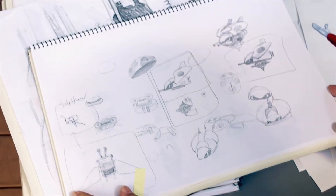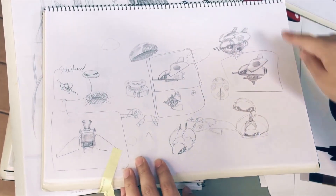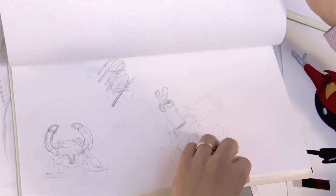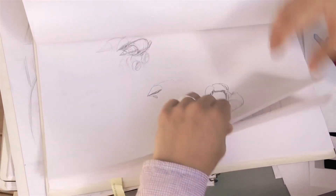Here we have the various robots — Dr. Eggman's creations and enemies in Sonic CD. Many designs were based on insects and bugs such as cicadas, ladybugs, a bee, and a basket worm. They tend to have a very cute style. I don't remember if we ended up using these — they look like early sketches.